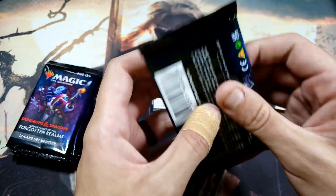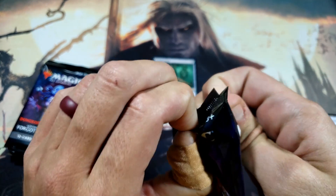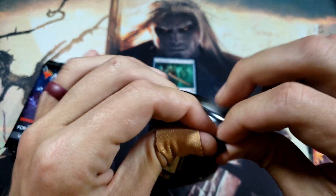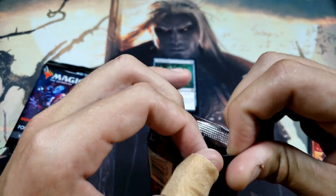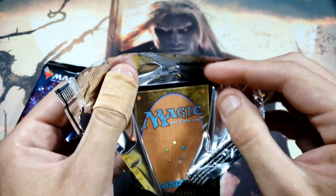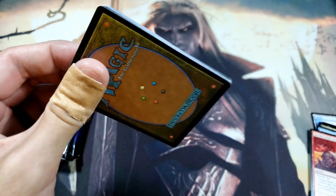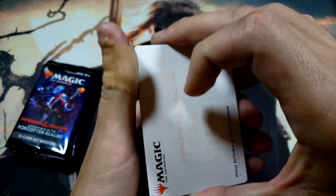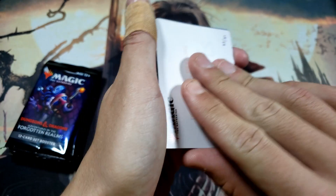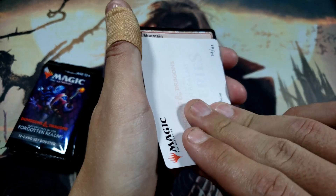For those new to the series, please go watch the first video. On this channel we search for dragons in every set, so we are looking for Tiamat or any of the other five-color legendary dragons. We actually got the blue one in the first video, so we're looking for any of the other four plus Tiamat, the five-color beast.